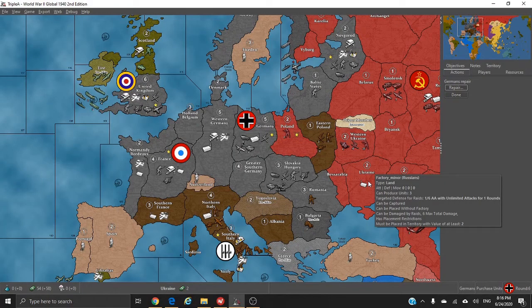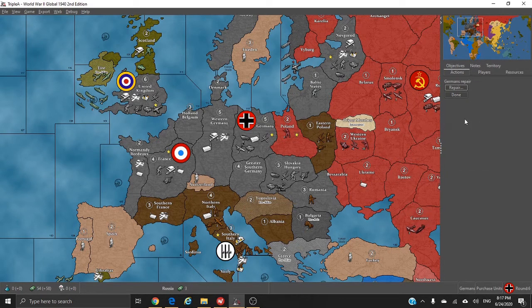All right, here we go with C Zone 7 Reloaded — this is Germany, turn number six, as we kick off the sixth round of this battle or war campaign. Starting off with the Germans; I didn't do as good a job preparing myself for this turn, so I apologize if I take too long.